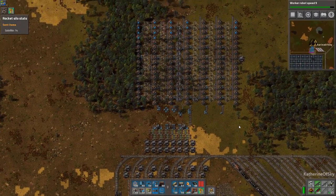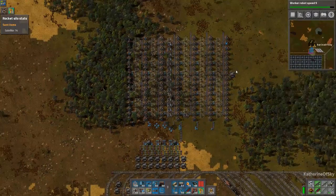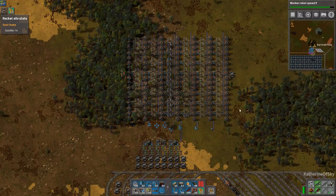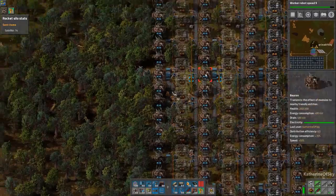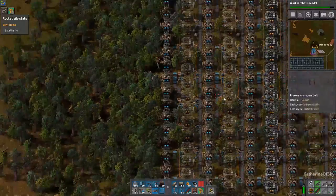How are we doing? I think we're doing okay — we need more coverage on the roboports, yes, we need one on the other side. I don't really want to use the termites over here because I think it's cool to have all these trees around. They probably are not going to survive, but we'll see.